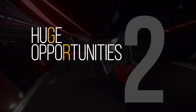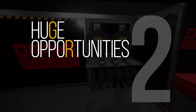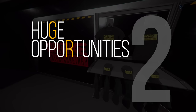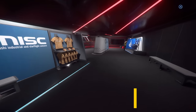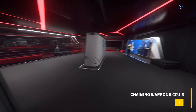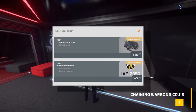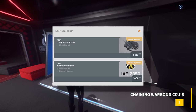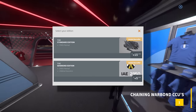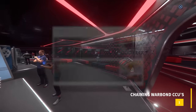On to huge opportunities. Now that we know what the terms are and what they mean, let's discuss how you can leverage the pledge system to your benefit. Number one: chaining warbond upgrade CCUs. Remember those warbond upgrades discussed earlier? For the past couple of years, CIG has set these up in a way that we can leverage them to acquire other ships for a potentially large discount.